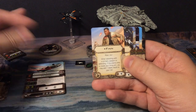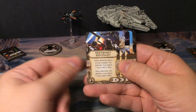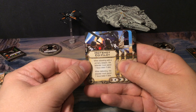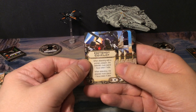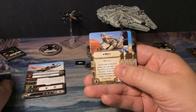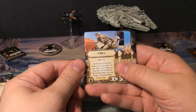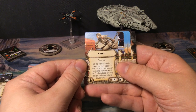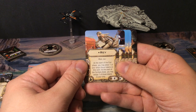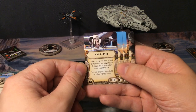With Rey you can re-roll blanks, and with Finn you can generate blanks — that's a nice combo. Next up we have the Hot Shot Copilot, cost of four. When attacking with a primary weapon, the defender must spend one focus token if able; when defending, the attacker must spend one focus token if able. Then Rey the upgrade card, cost of two, Rebel only: at the start of the end phase, you may place one of your ship's focus tokens on this card; at the start of the combat phase, you may assign one of those tokens to your ship.